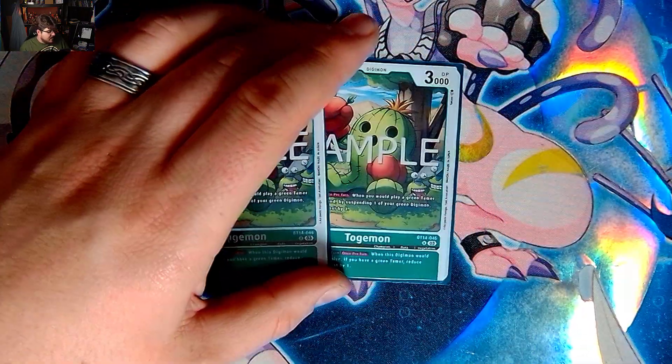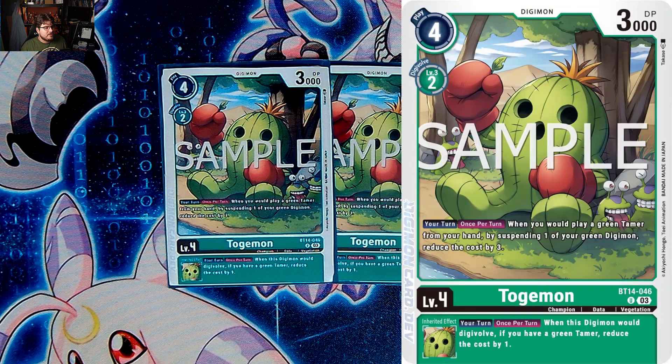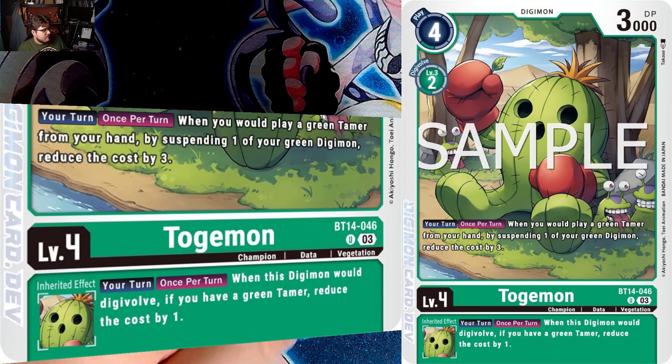We do have two Togemon — who doesn't like Miss Boxy? On your turn, when you would play a green tamer from your hand, suspend one of your green Digimon and reduce the cost by three, so basically any of your tamers are free. That's very useful. And when this Digimon would digivolve, if you have a green tamer, reduce the cost by one. Solid — we just like Togemon.